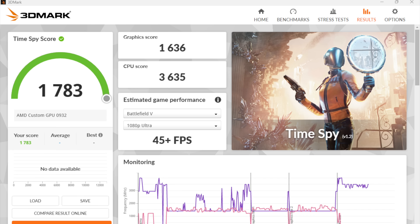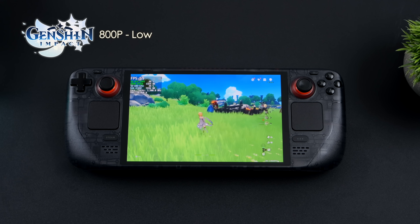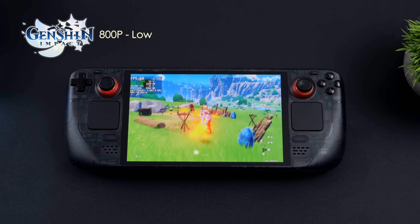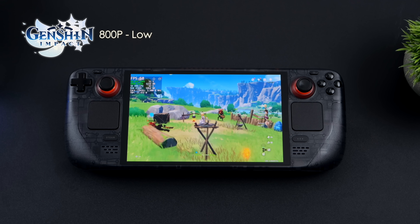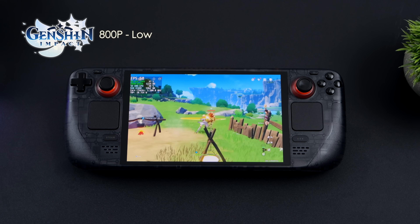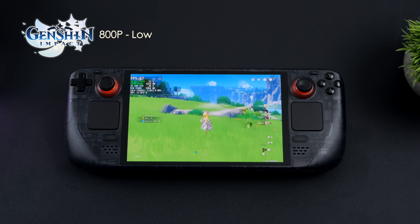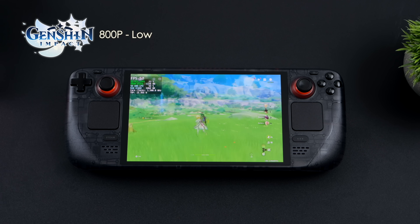So obviously with Windows 11 installed on the Steam Deck OLED we're not going to win any synthetic benchmark awards, but let's see how it handles real-world gaming. First up, Genshin Impact at 800p low settings, and for the most part it actually performs pretty decently at 60fps. We could jack the settings up to high and run at 30, but I wanted to see if it could handle 60 on the OLED — it's doing a pretty decent job. Every once in a while we do get some dips, but overall it's definitely playable.